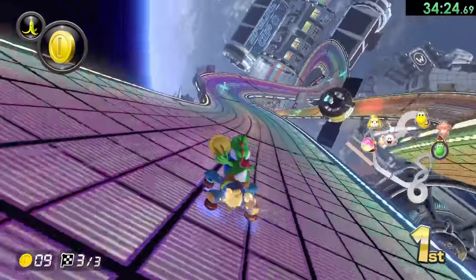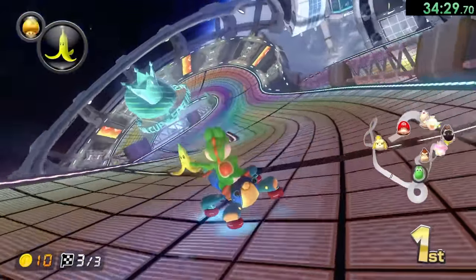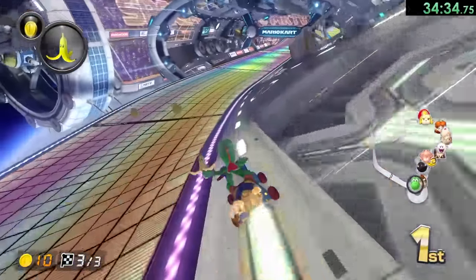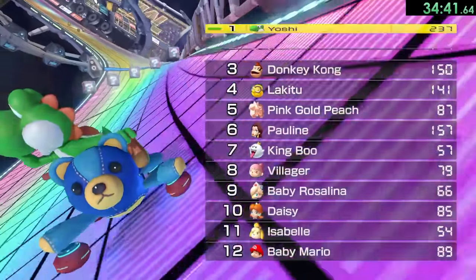We have both a coin and a banana — that's actually really good. We just have to make this jump, literally one of the easiest jumps of the game. We will just come through here, we have our banana in case there are any red shells, but we don't need it. We make it to the end. Okay, that was pretty good.